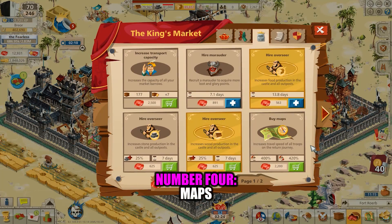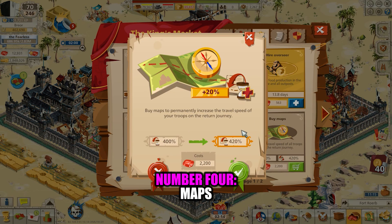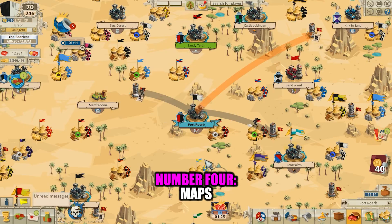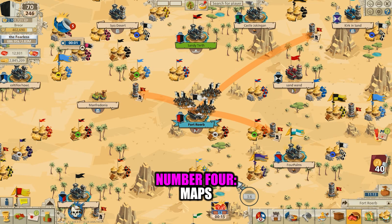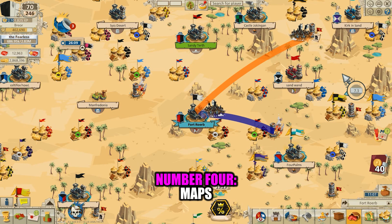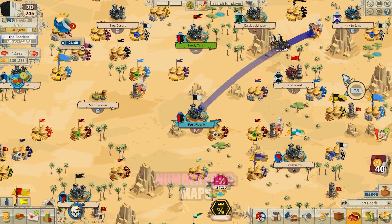Number 4: Maps. Maps can be purchased for varying amounts of rubies from the specialist tab within the King's Market. They increase the travel speed of your troops on the return journey, which will allow you to do a lot more looting. These maps are very cheap at first and become more expensive as you continue to buy them. They are permanent upgrades. Because they allow one to do a lot more looting in the same amount of time, active players will pay off these maps really quickly, and I think the first few levels are a tremendous purchase. I'd be interested to know what the maximum bonus you can get from maps is, so if anyone has theirs fully upgraded, please let me know in the comments.